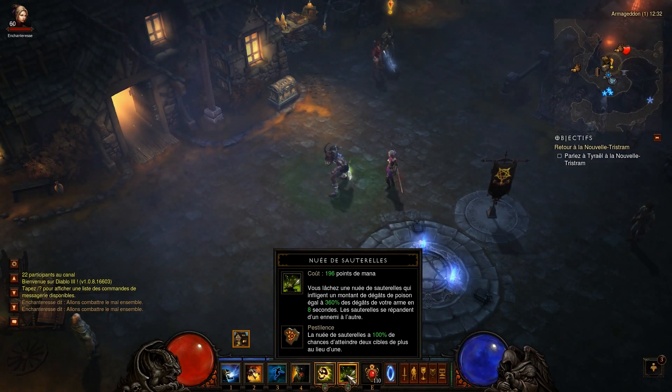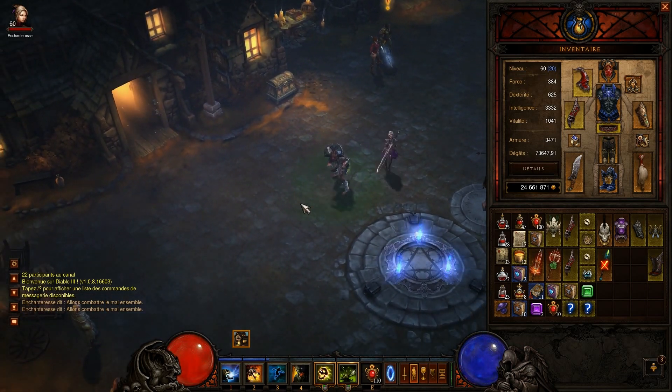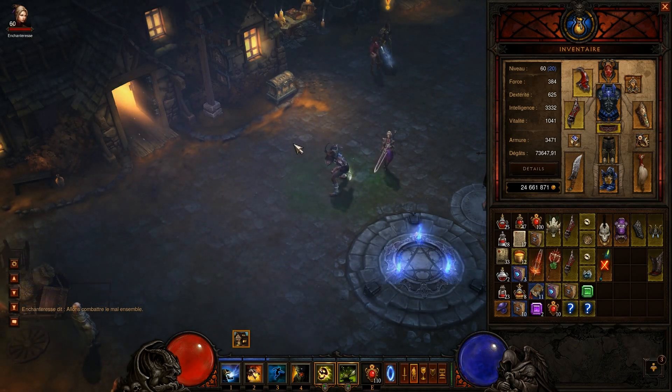C'est du poison. Avec la rune pestilence, ça a 100% de chance de se déplacer sur les ennemis. En gros, la nuée va toucher un ennemi qui va en toucher deux, qui va en toucher deux, qui va en toucher deux — ça se déplace.